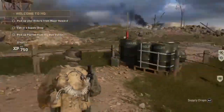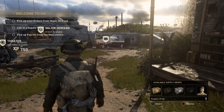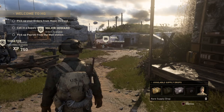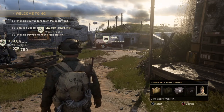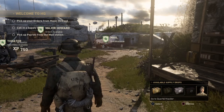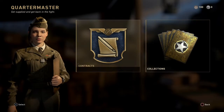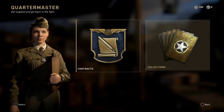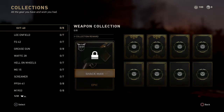We're going to go straight into it and I'll show you how to get to them. On the bottom right of the screen it says 'supply drops' — press R2 and you can see your supply drops. I've got a zombie supply drop and a normal supply drop ready. Go to the far right to the little soldier and press X to go to the quartermaster. As you can see there's contracts and collections.